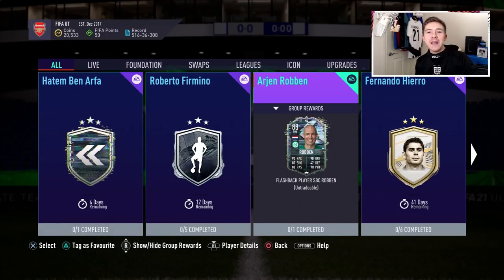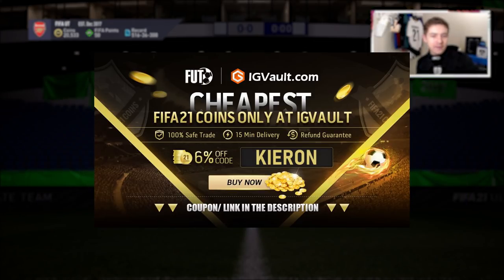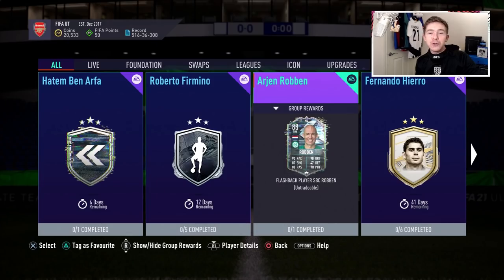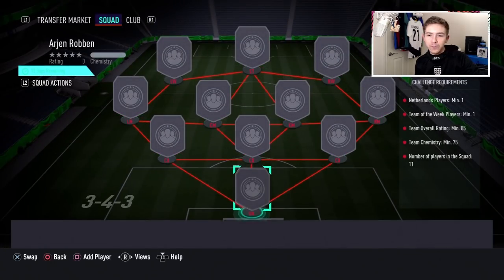Flashback Robin has finally arrived in FIFA 21 Ultimate Team and in this video we are going to review him. If you need to get your hands on some coins to improve your Ultimate Team, check out the link in the description, IGVault.com, and if you use the code Kieran at checkout you'll get yourself a pretty nice discount.